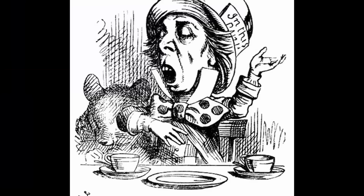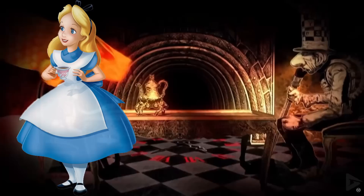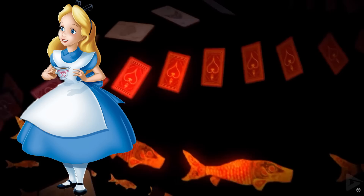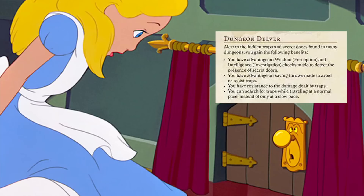While Alice is surrounded by tons and tons of chaos and crazy creatures, she herself is a fairly normal human, so we're just gonna grab the Human Variant race. When you choose the Human Variant race, you get to choose a feat. And the feat I like best for Alice is Dungeon Delver. It has a few perks about dealing with traps, which can be pretty helpful when going through the very treacherous world of Wonderland.